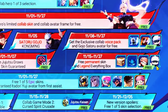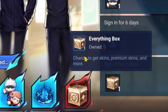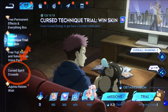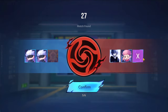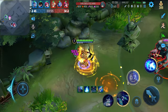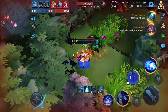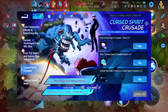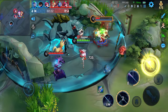One key highlight is the Jujutsu Kaisen sign-in rewards on November 15th, where you can unlock a special premium skin just by logging in for 7 days. There's also a new Cursed Spirit Crusade 3v3 mode, reminiscent of the monster hunting scenes from the anime, but with a twist — it's a character showdown where the player who defeats the most Cursed Spirits wins. There's even a boss fight where, after defeating the boss three times, you can unlock a Jujutsu Kaisen exclusive title.